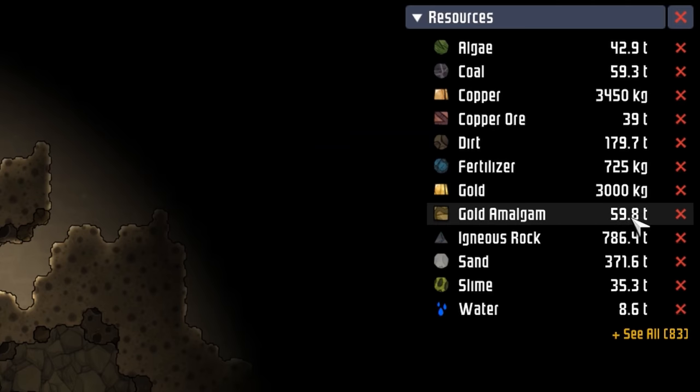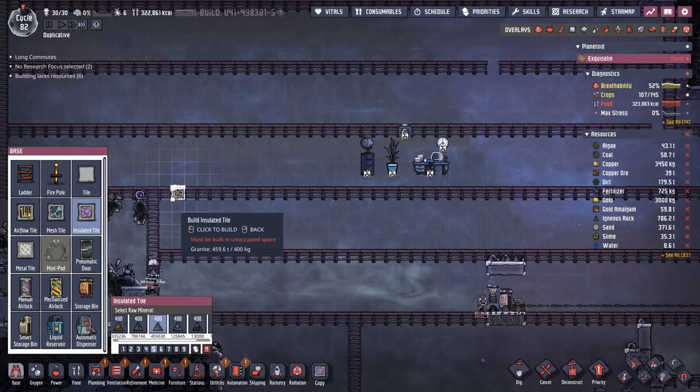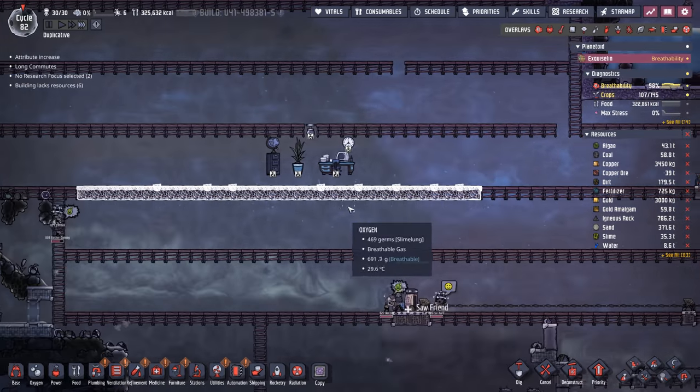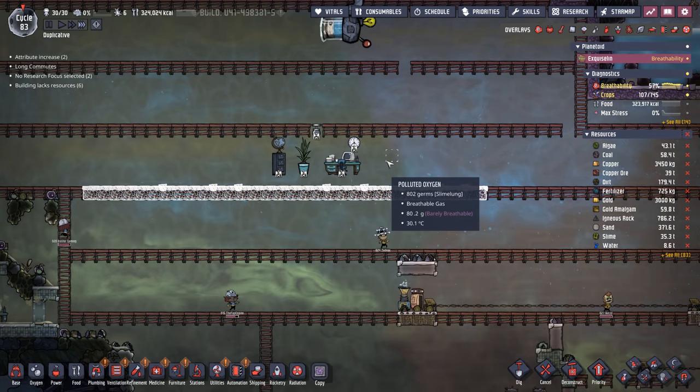Before we get started we have 60 tons of gold amalgam and 3 tons of gold. I went ahead and sent some through the metal refiner because while it's not a lot we do have a small requirement for refined gold. Then we're gonna start by throwing down the floor so we can put down the gas pumps. I'm not exactly sure if this is gonna be the right dimensions but we'll do it live.